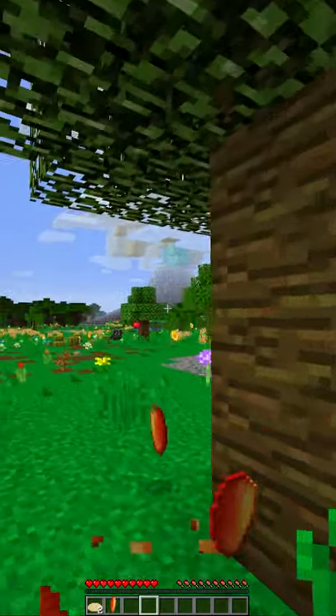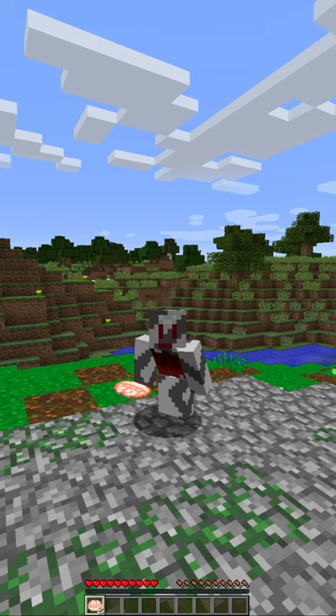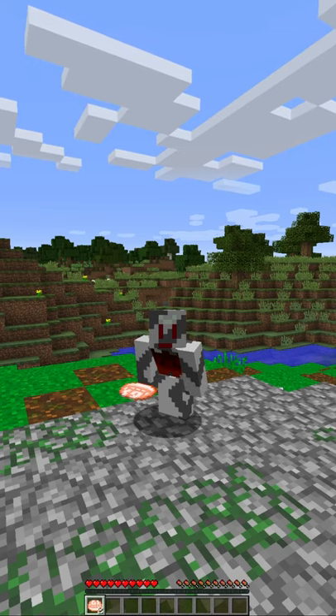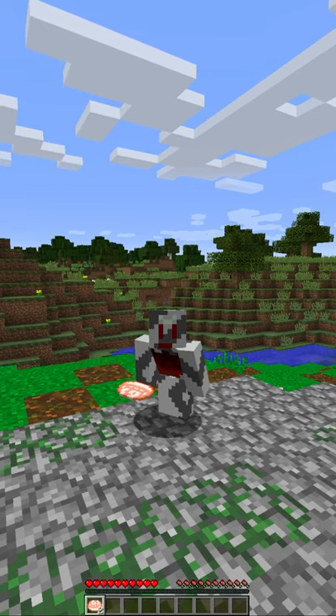Next, you'll need a fruit, like a mango. Combine your fruit with Wheat Flour and get a Japari Bun. Japari Buns are made with Wheat Flour and one other ingredient. Mangoes, apples, and turmeric are all examples of other ingredients.